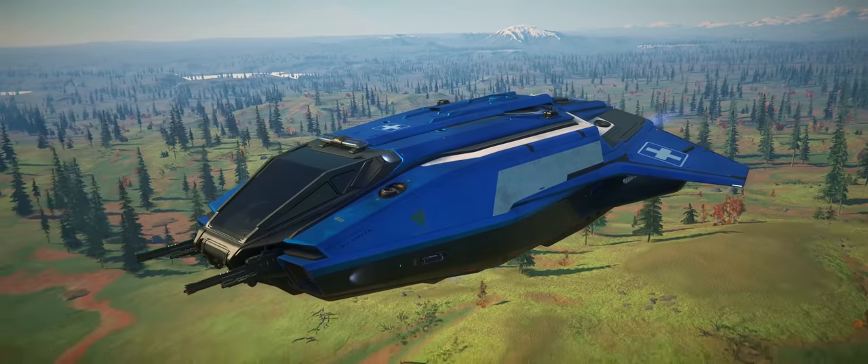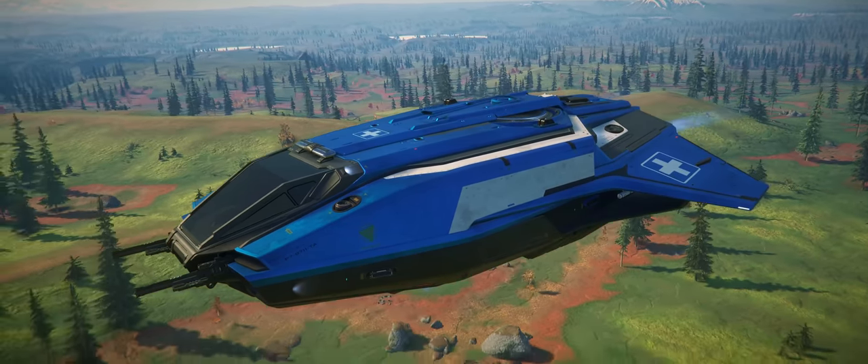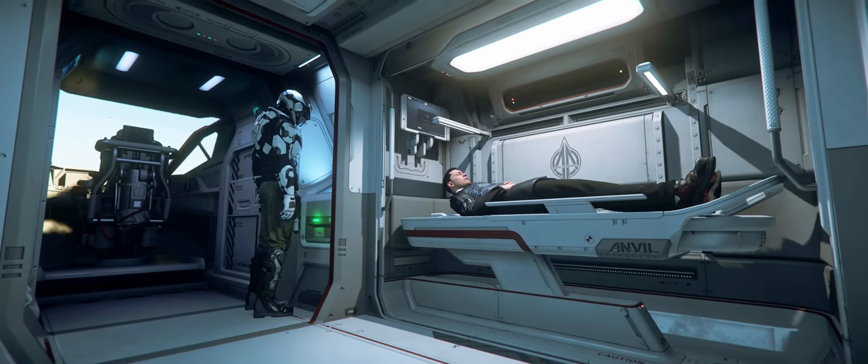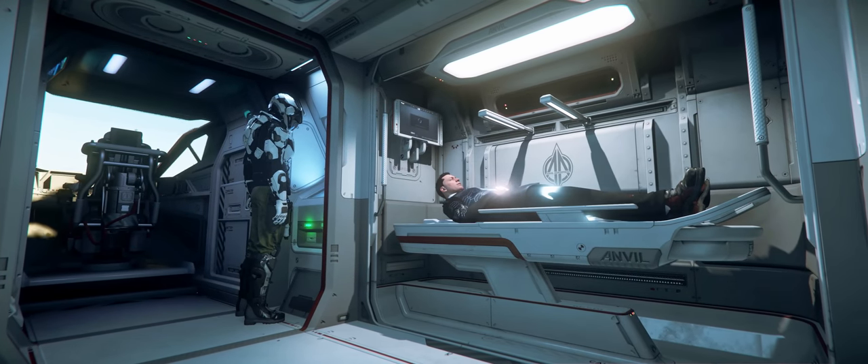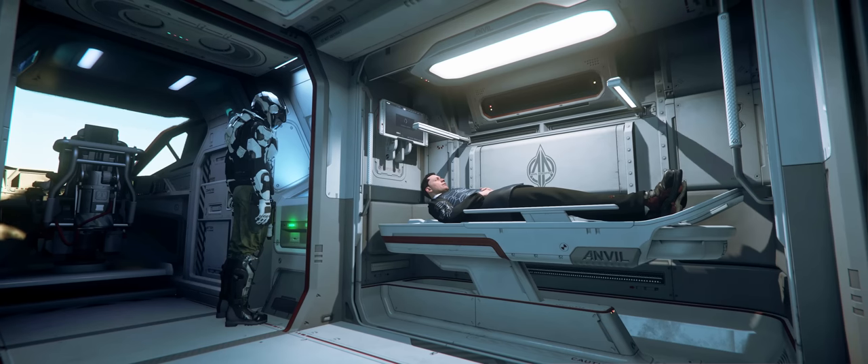This year though, it's getting a new variant of its little companion, the C-8R, a little starter medical ship with a basic tier medical bed capable of sustaining players until they get some more serious help. And today we're going to explore this little ambulance and see what it has to offer.